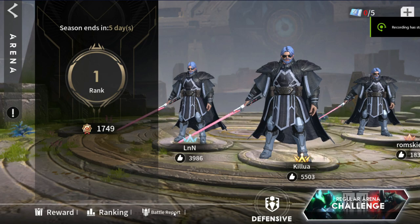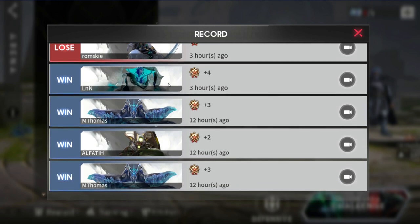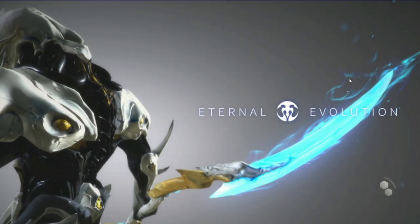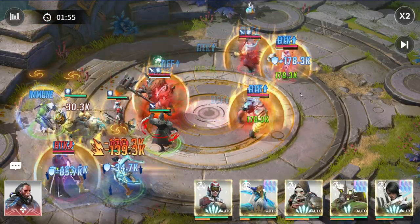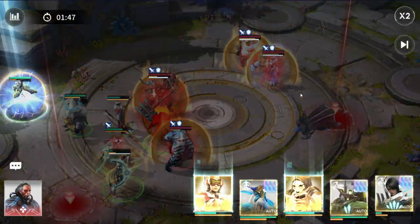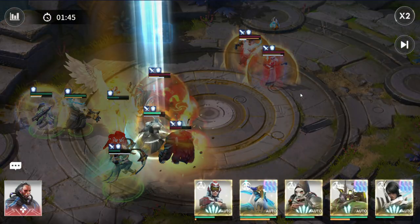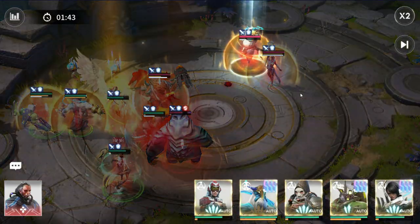Now let's use Emma as main DPS against a Hudson team in Single Arena PvP! For her to be able to do this, you'll be using Randall as a Hudson bait or stunner using pain rune! Then 2 healers — Serena and Masrani — for Emma to survive, and Rez for a faster ultimate spam! You can also use Creed and remove Serena for extra stun using pain rune!